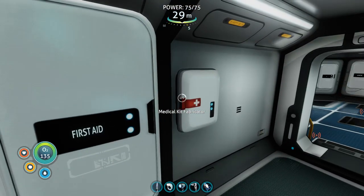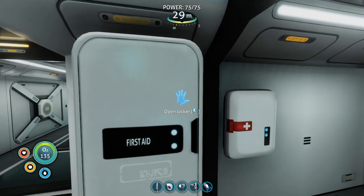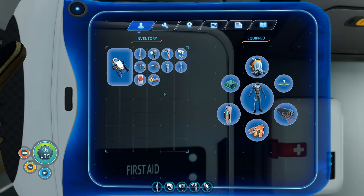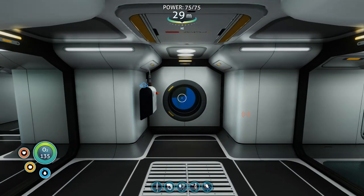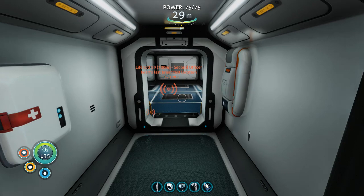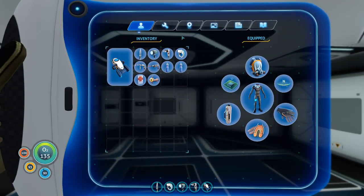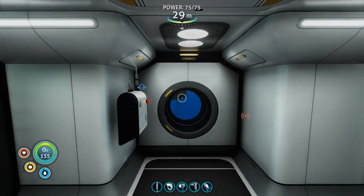I am really torn as to what to do next. I'm going to go keep exploring and try to find more recipes. Or should we just go to the Aurora? You know what? Let's go to that big wreck we couldn't go in before, because now we have a laser cutter. That big one — it was by one of the Life Pods, stranded near the cave system. Let's go see what we can find in there.